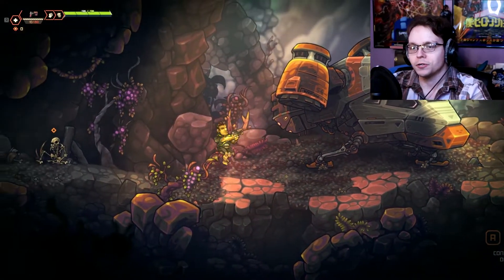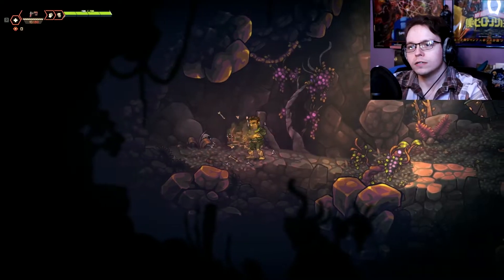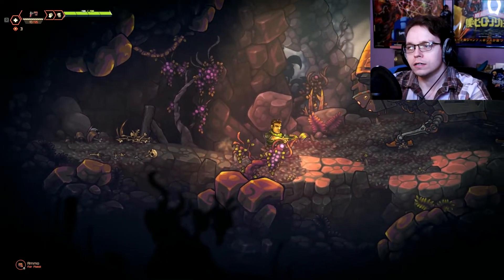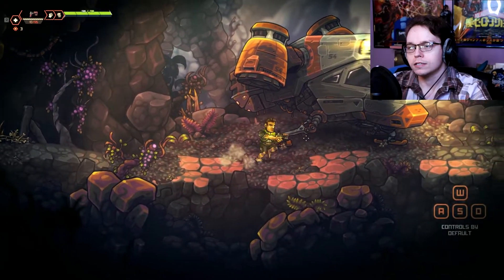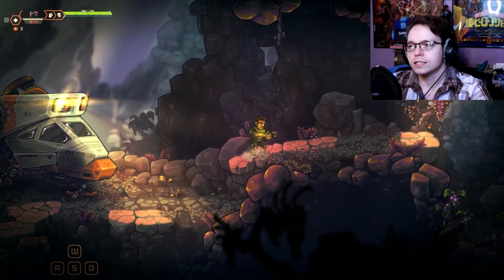WASD is controls. You actually jump with W, which is kind of weird for me, but whatever. And also, if you jump a little too high and land a little too hard, you land real hard. You just can't move after you jump super high. At least it doesn't hurt.